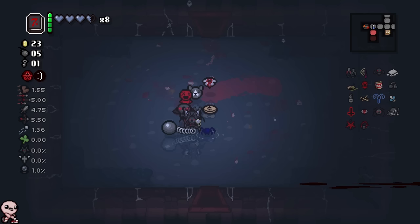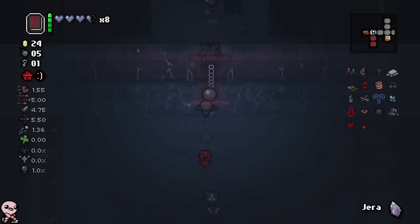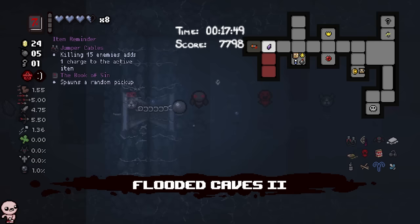What I was trying to say is this could be kind of good because I have a build that rerolls items whenever I pick up a coin or key. Since I have the ability to just spawn things, I could technically get infinite rerolls in a way.